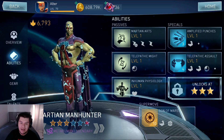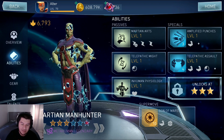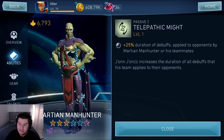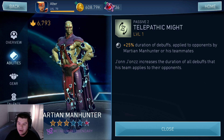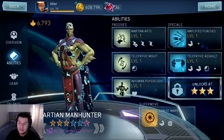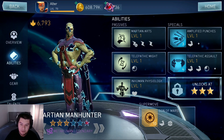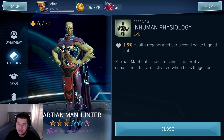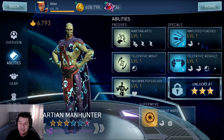I'm actually kind of happy that the fast attack hits max out, because otherwise it would be a little too OP, especially paired with the Multiverse team or the Batman Ninja team. The second passive gives you 25% duration on debuffs applied to the opponent by Martian Manhunter or his teammates, which is really cool because every single one of his special abilities does a debuff. His last passive generates health whenever he's tagged out — kind of the same thing as Silver Cyborg. I really do like that passive.